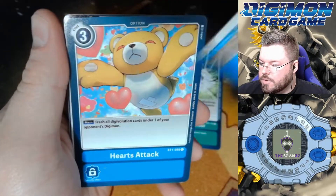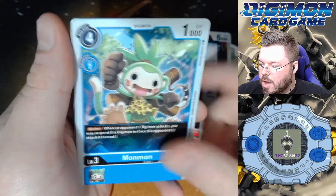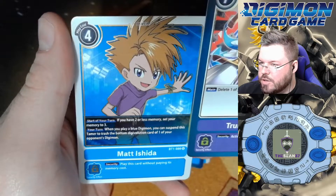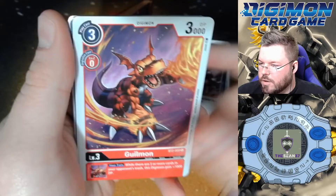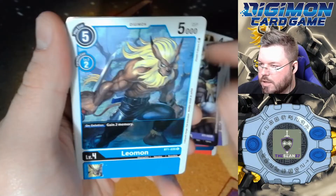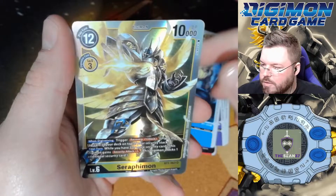Dimension Scissor, Hearts Attack, Agablamon, Dark Tyranomon, Darknessclaw, Monmon, Trumpsword for our first rare — good rare — and Matt Ishida for our second rare. I think this might be our first hit. I'm pretty sure I see shiny cardboard. Repamon, Tapirmon, Leomon, Patamon for our rare, and Seraphimon for our first super hit of the box.